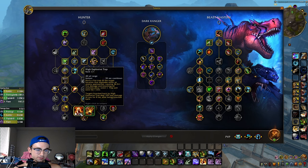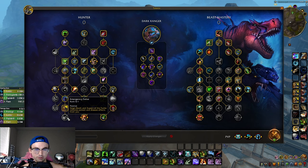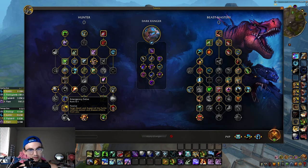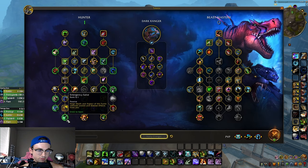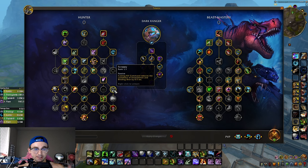The big thing about BM that makes it so good is that you never really have to stop moving. High Explosive Trap helps if you need to get away from Fury Warriors, Assassination Rogues, and similar. Emergency Salve is a niche talent you want to grab when playing against Assassination Rogues and Unholy Death Knights — Turtle and Feign Death removes poisons and disease effects. You can get rid of Scrappy to grab Emergency Salve, or vice versa.